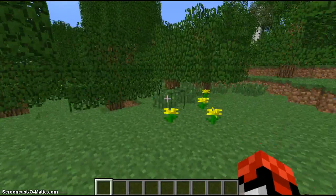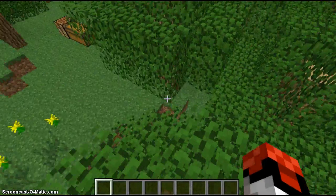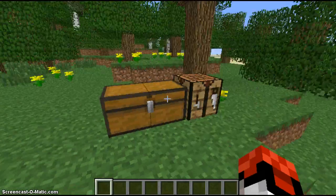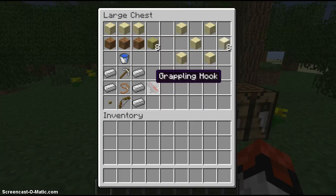Hey everyone, what's going on? Captain Nemesis here with my second Minecraft mod showcase, and today I'm doing the quicksand mod. What this mod does is it adds in quicksand — two different types of quicksand and a grappling hook for some reason.